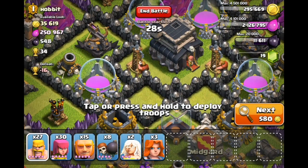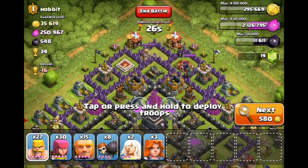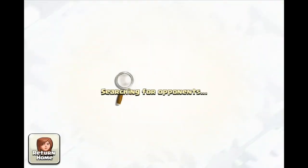I'm going to be attacking from the north, which is the top of the screen. I do have three Valkyries in my camp, as well as 15 giants, two healers, and so on. To attack from the top of that base directly would be stupid, so let's see what we can do.